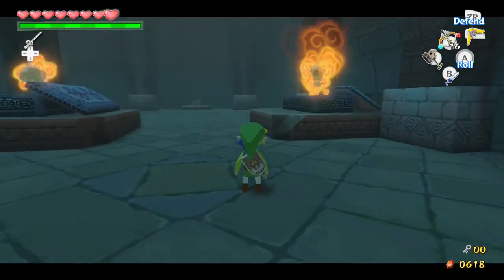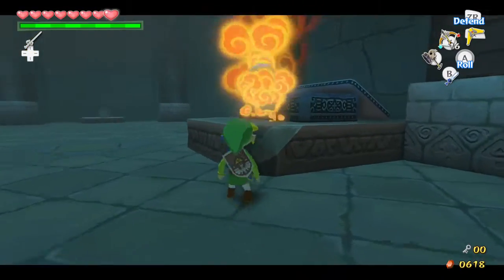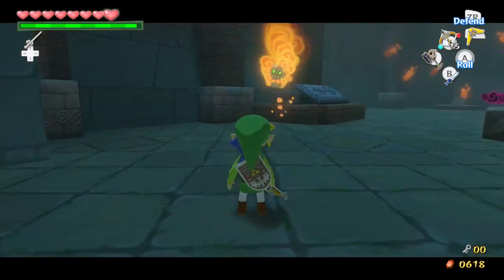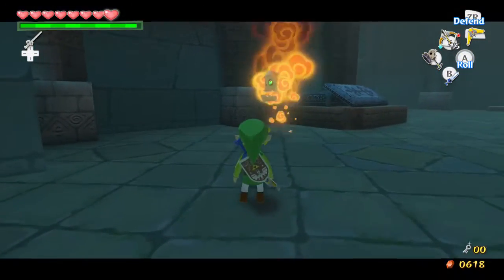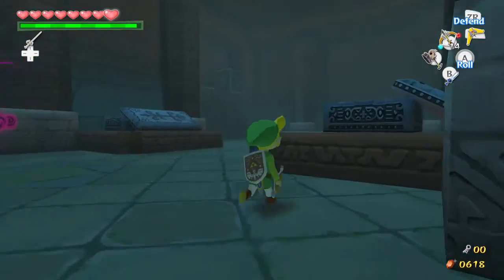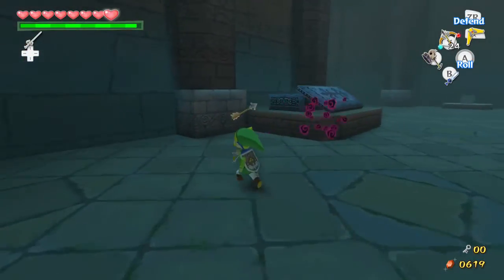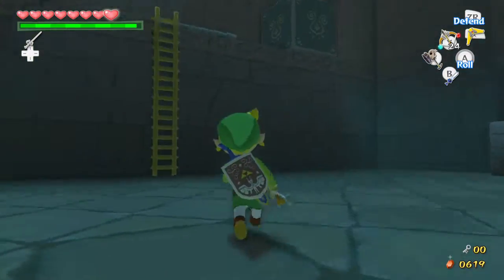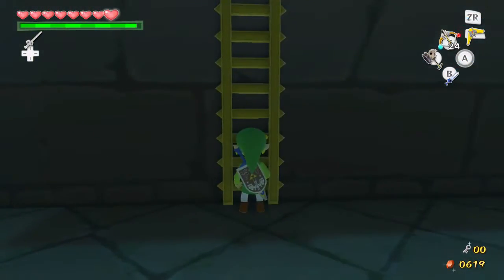In Majora's Mask, you have to play the Sonata of Storms to unjinx yourself. But yeah, this room has one of the most scary enemies in the entire game — but not the scariest of all. It's like the second scariest in my opinion. I just want to use regular arrows so that I'm not wasting magic. And that's still not a lot of arrows I just got right there.